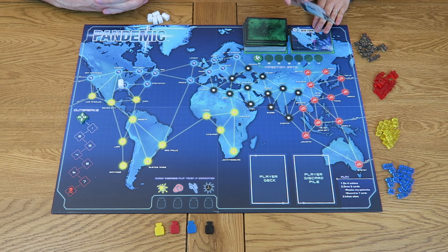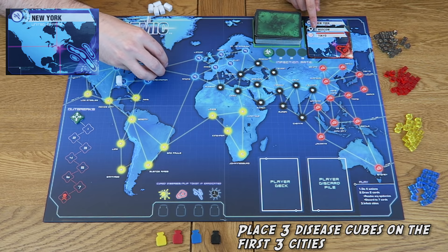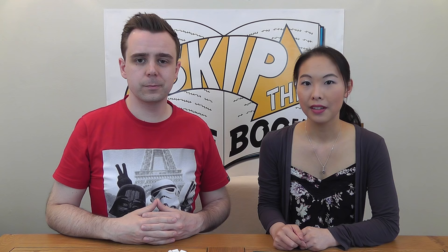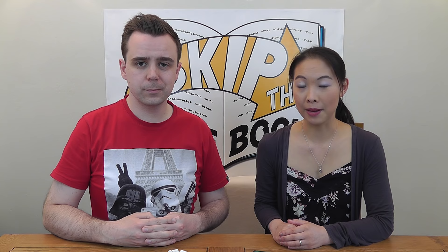Now we need to begin infecting the world. Shuffle the infection cards and place them on the infection deck space at the top of the board. Flip over the top three cards — each carries the name of a city. Place three disease cubes of a matching colour on each of these cities: for example, three blue cubes on New York, three black cubes on Moscow and three red cubes on Tokyo. Then turn over the next three cards and place two disease cubes on each of those cities. Finally, flip a last three cards over and place one disease cube on each of those cities.